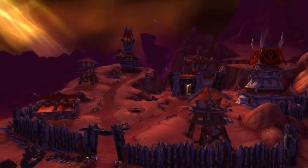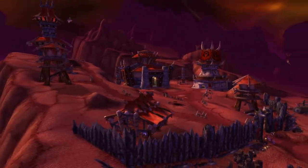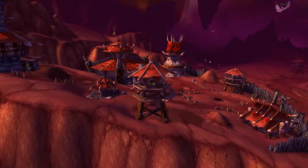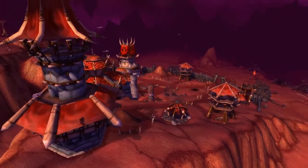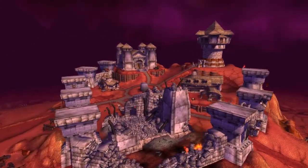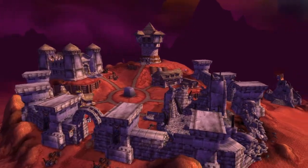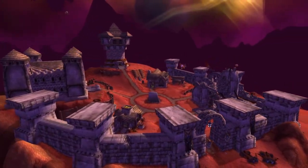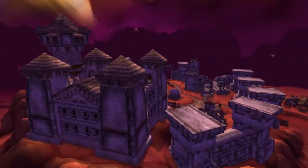The advice for both Thrallmar and Honor Hold is the same: the early dungeons of Ramparts and Blood Furnace provide rep up to Honored while you're still in your low 60s, and then Shattered Halls from level 67 gives rep all the way up to 999 out of 1000 Exalted. There are also a myriad of quests throughout Hellfire Peninsula for extra rep. For full mega-meta optimization, do the dungeon leveling up to Honored, do all the quests in Hellfire, and then finish up the rest in Shattered Halls. With Magtheridon getting killed frequently, you'll also have a consistent zone-wide buff giving an extra 10% rep for dungeon kills.